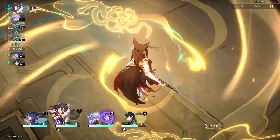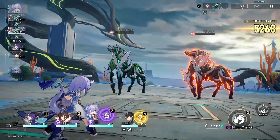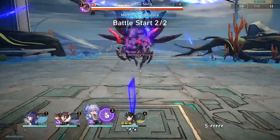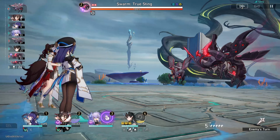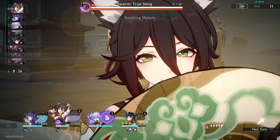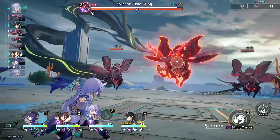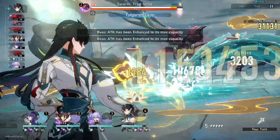This is Tingyun's ultimate again on Imbibitor Lunane. I wanted to get some extra skill points before using his ultimate, because I want to finish off this first half within the cycle. Onto the second wave — the Swarm Disaster Kakabranchia. I decided to attack buff Imbibitor Lunane because I was at full skill points and Pela was just going to regenerate that skill point back with a basic attack. I wanted to get all three attack buffs for Imbibitor Lunane.